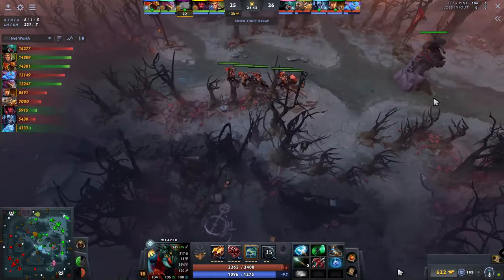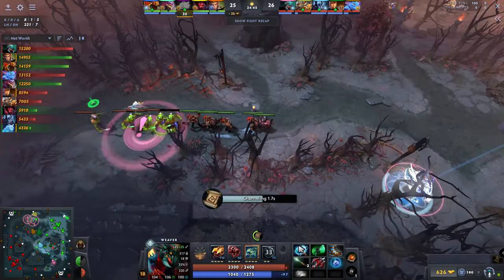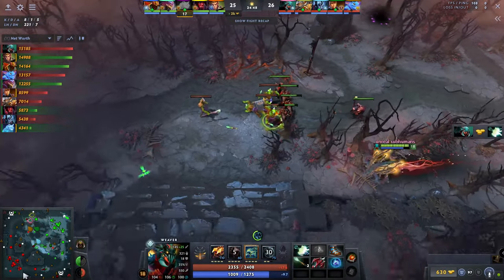25 minutes in, the reason why Nightfall wants to push the top lane and shove it is to potentially protect the nighttime rush — and that is where a teamfight started.